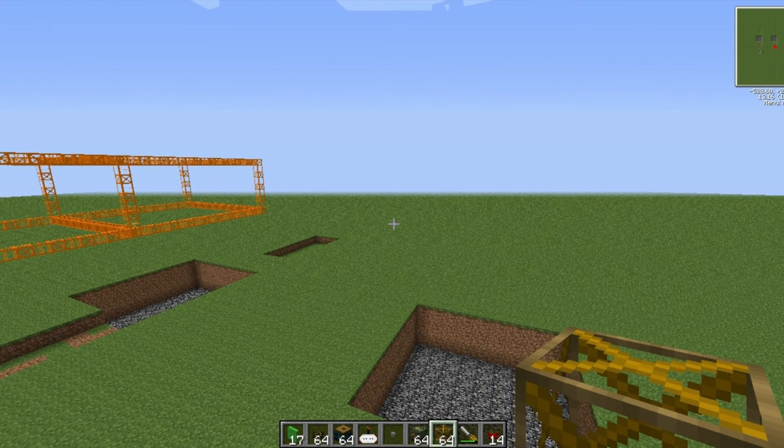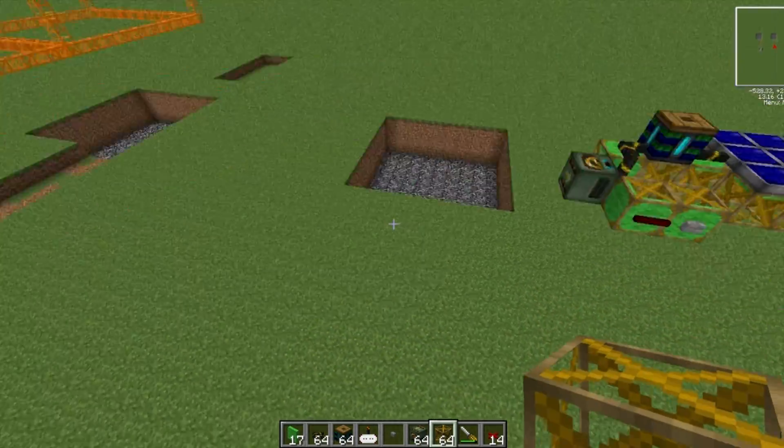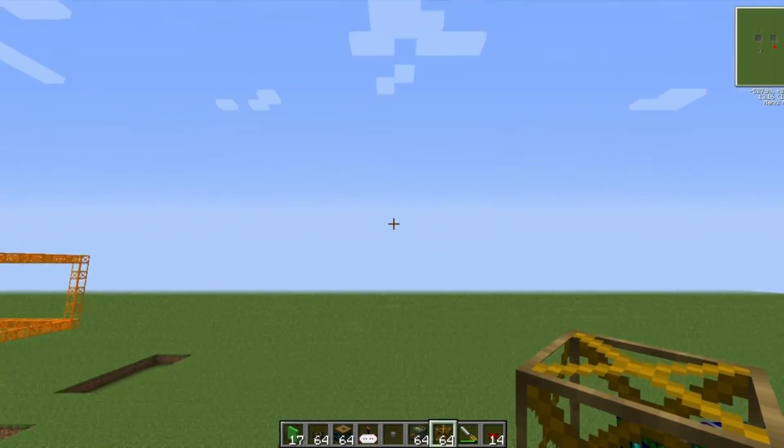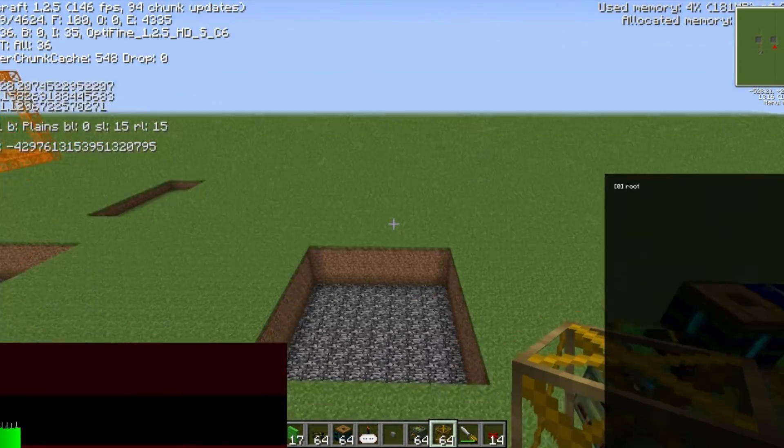It is worth noting now that when you deploy a quarry from a deployer it will always put the box to the north face of it, so that needs to be the back of your machine.